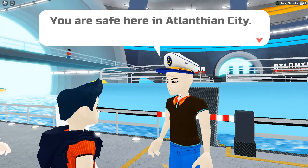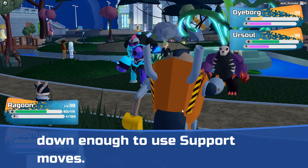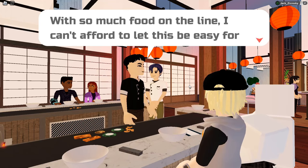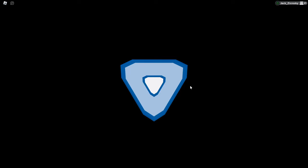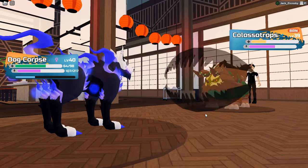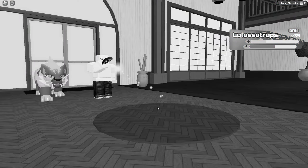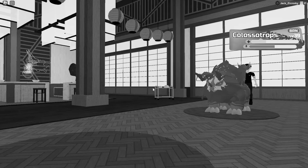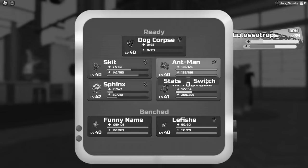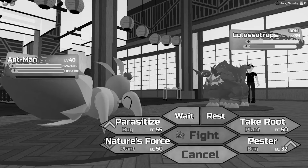I clicked enough to make my fingers hurt, chose the best outfit for Jake, fought a lackluster fight with Lucy, caught a Ketone in the Atlanthian City Living District which I named Aristocat, and then got roped into a fight with the owner of Colossal Chops the Ramen Shop thanks to Lucas' gluttony — and we lost Dog Corpse. This death was personally sad for me, since my favorite type combination is Fire Ghost type, which was Dog Corpse's type. She wasn't part of too many battles, but she was with us for a while. Rest in peace, Dog Corpse.